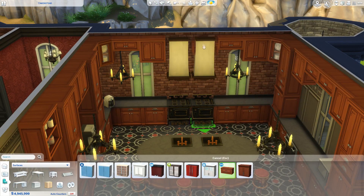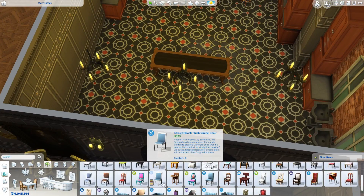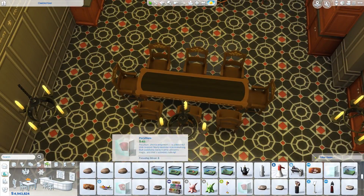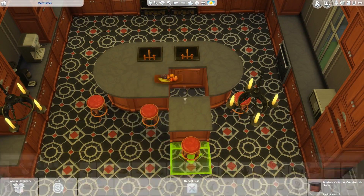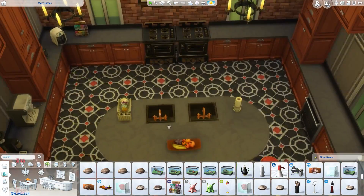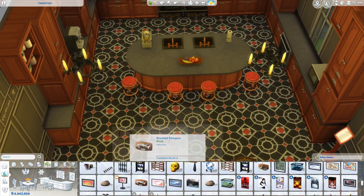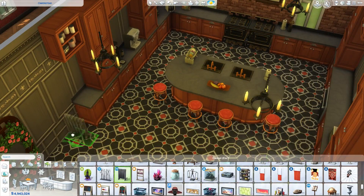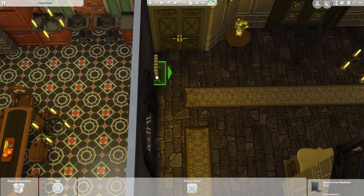Pretty much in this build we use quite a lot of the Vampires game pack — that's probably the main thing you'll see — and also Vintage Glamour, because that fits nicely with it. The main thing I used from Vintage Glamour was the doors. This build has medium wall heights on all three floors, so for rooms where I couldn't fit the three-tile-wide vampire door, I used a two-tile one from Vintage Glamour which fit the style of the home nicely.